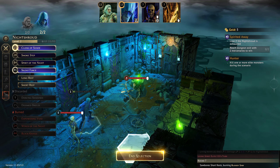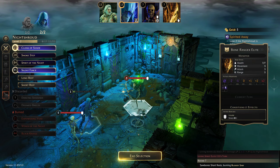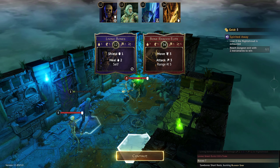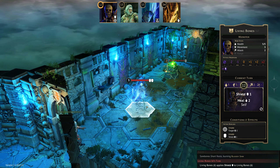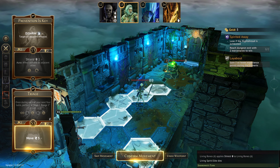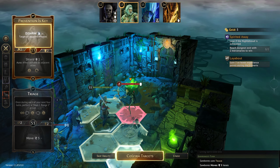Maybe Silent Force just to move in a bit. He's going to shield and heal so we can ignore him. The bone ranger elite is the one we need to disarm. So when we come in — Prevention is Key.